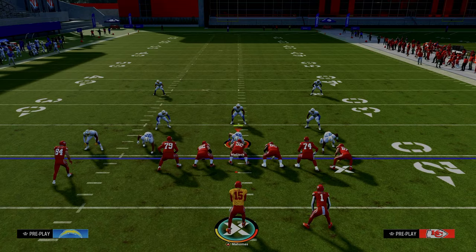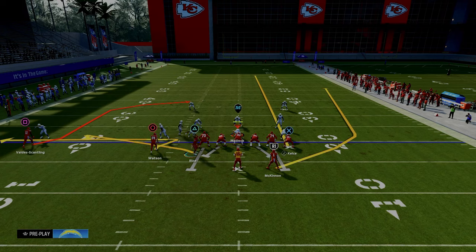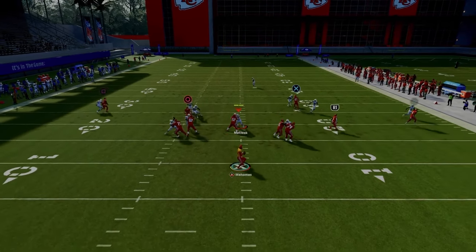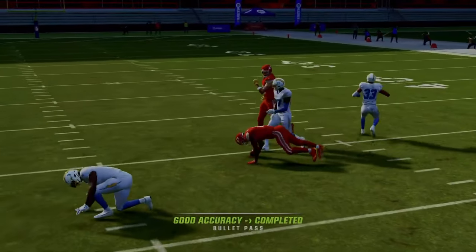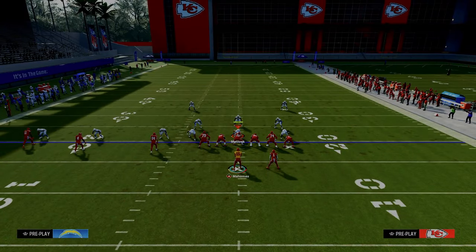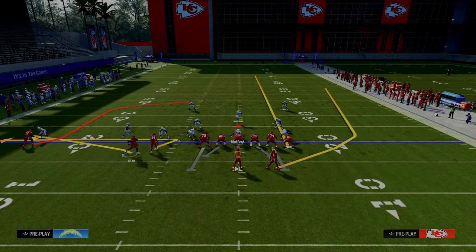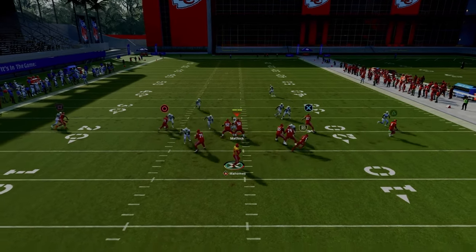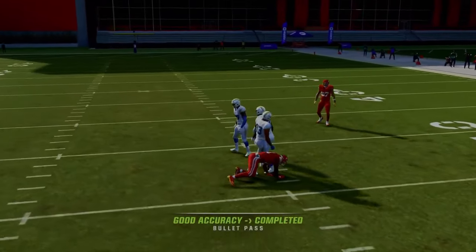This wide receiver short post play is really one of the best plays in the entire game. It is able to beat man, it is able to beat zone, and it really opens up a lot for your trips tight end offense because the zig route takes the yellow and flat zones out of the way to open up the post route. If you want my entire Bills offensive playbook, join the Patreon — the link is in the description. We broke down trips tight end as well as some other supplemental formations in that playbook.